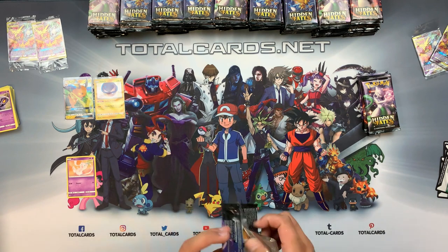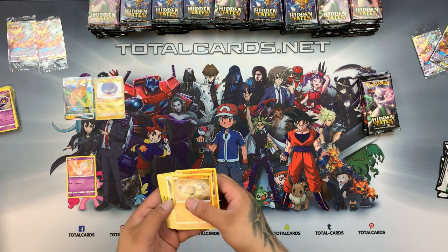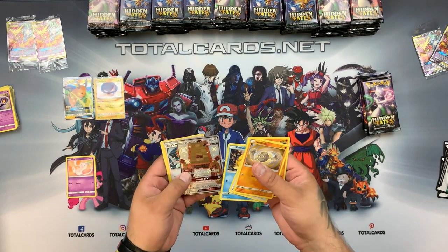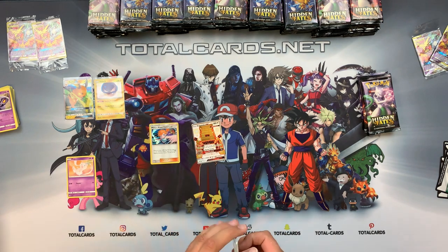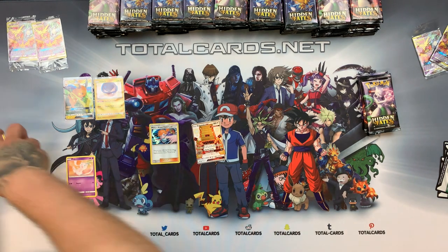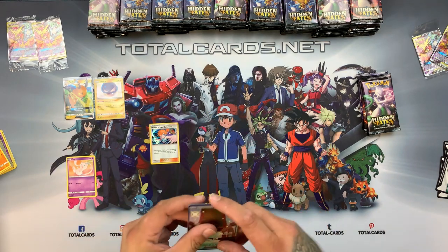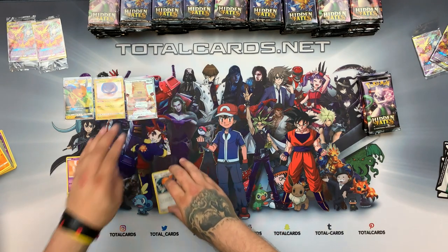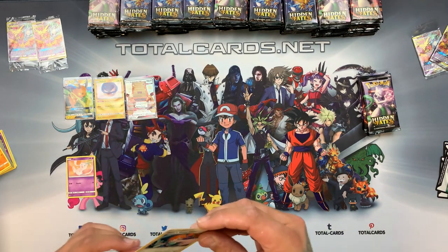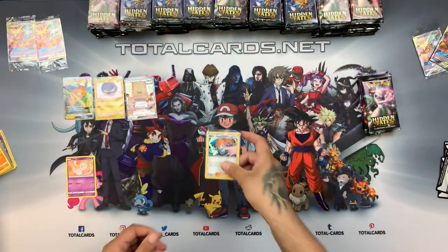Moving on to the next pack. We'll do the old school way, just skip straight through it. Whoa — Misty's Water Command and the Stag Attacker GX, that is absolutely crazy! Yeah, I prefer it that way. We've got like 100 boosters to get through — that's going to be insane. Let's leave that one up as well, it's a holo Misty's Water Command, another cool looking card.